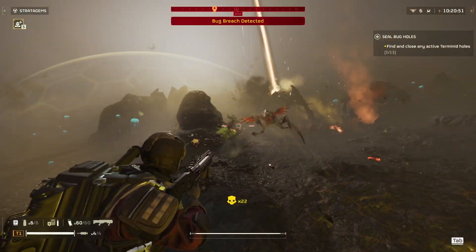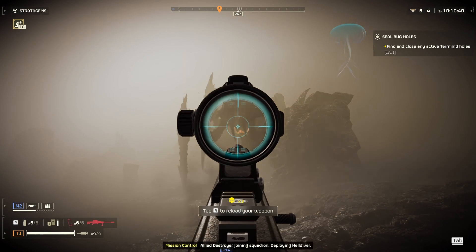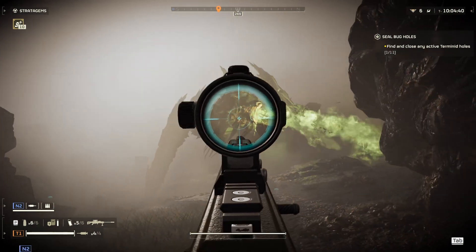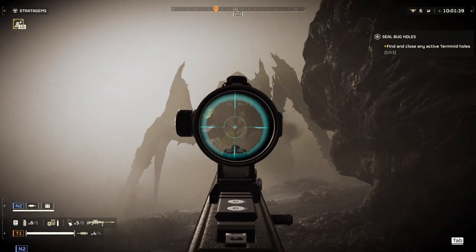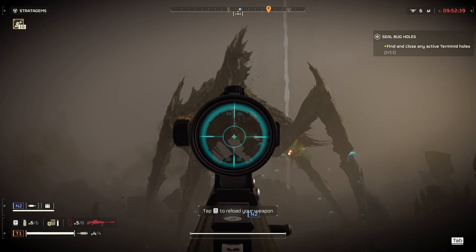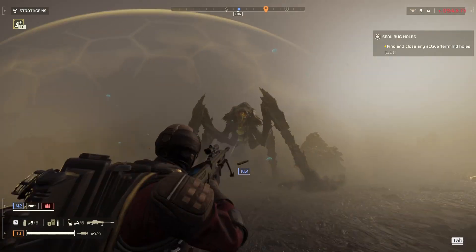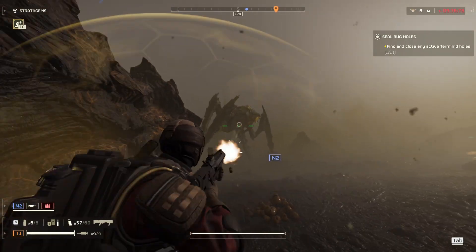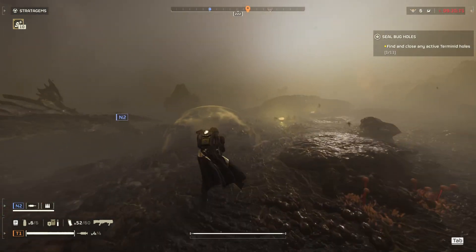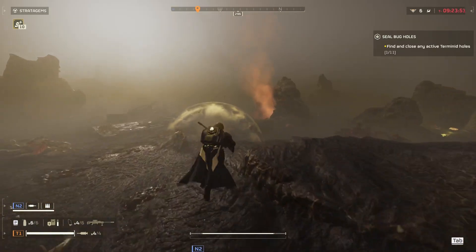That is a Bile Titan and I am totally not equipped for this — I need to shoot down the sacks. I'm not equipped for this! Okay, I need to use the Punisher now. I killed it with the Punisher, orbital laser, and a couple of shots from the anti-material rifle. That is sweet.